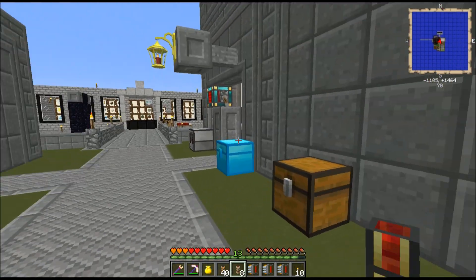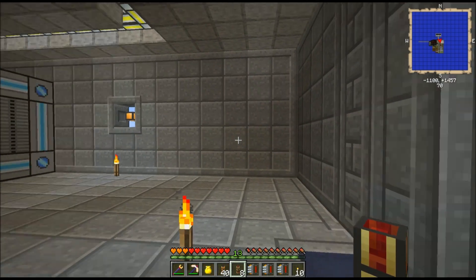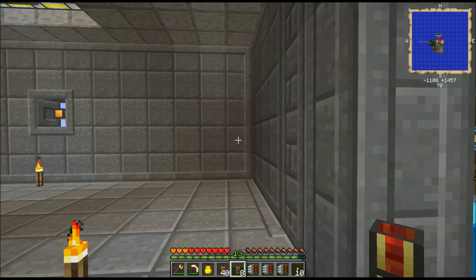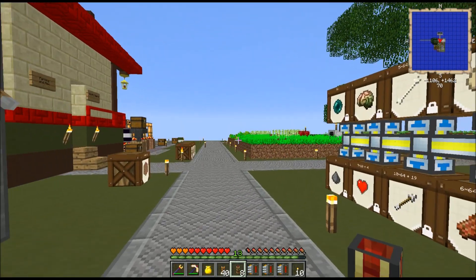Or maybe I'll move some of it into here, because I've got a whole bunch of extra space there and no direct plans for it. My applied energistics system — the home hub of it — may move into here, and this will turn into the power plant, because that sounds fun to me.